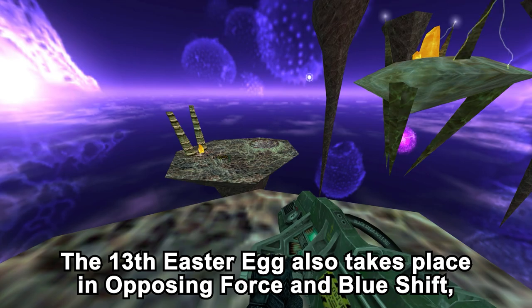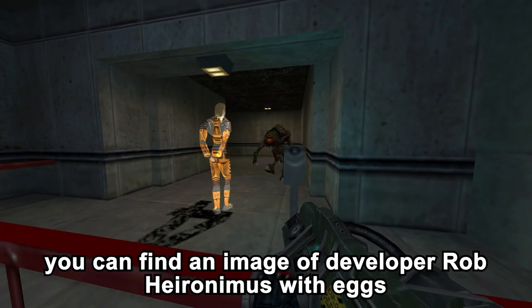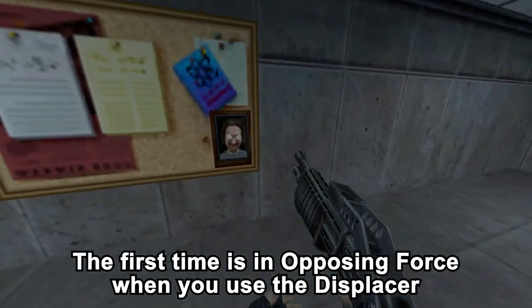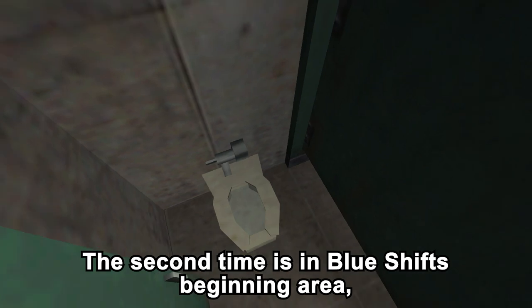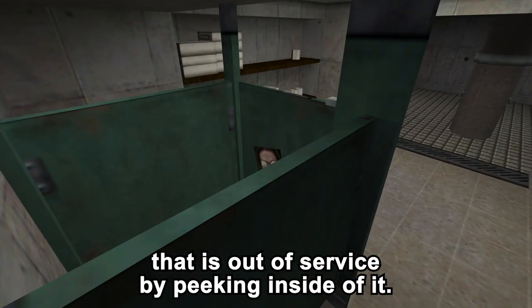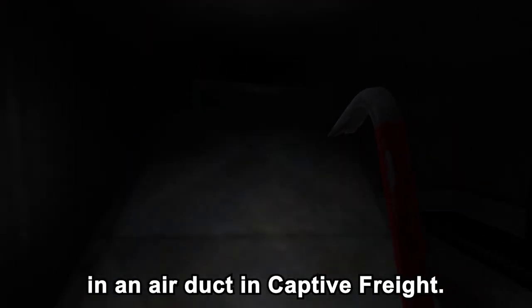The 13th easter egg also takes place in Opposing Force and Blue Shift. At three separate occasions you can find an image of developer Rob Hieronymus with an X over his eyes. The first time is in Opposing Force when you use the displacer to get into the hazard course. The second time is in Blue Shift's beginning area, visible inside an out-of-service toilet. The final time is later in Blue Shift, in an air duct in Captive Fright.